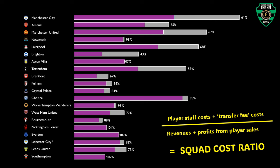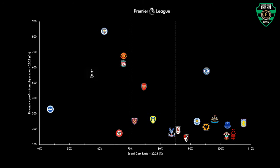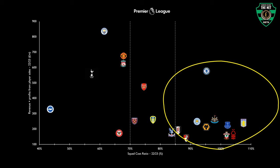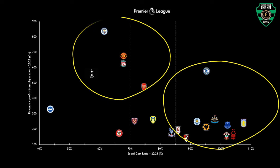So which teams look in trouble? When we plot revenue against squad cost ratio, we can see that astonishingly 10 out of 20 Premier League clubs would have breached these new financial rules. The top six clubs comfortably stay within the 85% threshold, and Brighton stands out from the pack due to their plethora of high-value transfer sales, setting them apart from the other 14 clubs.